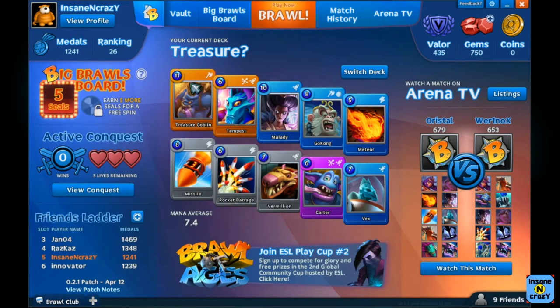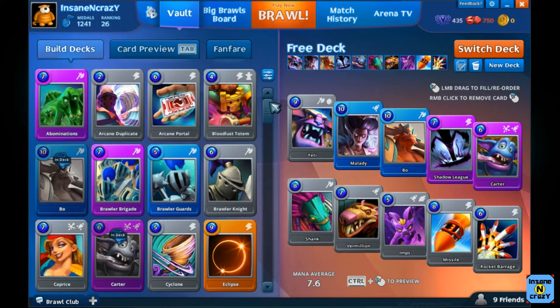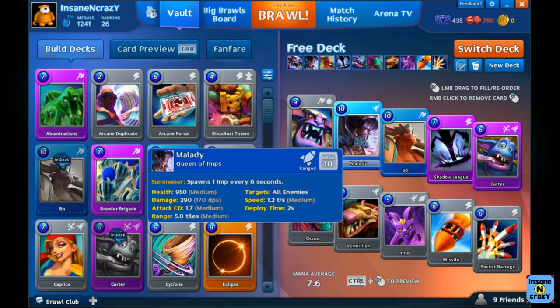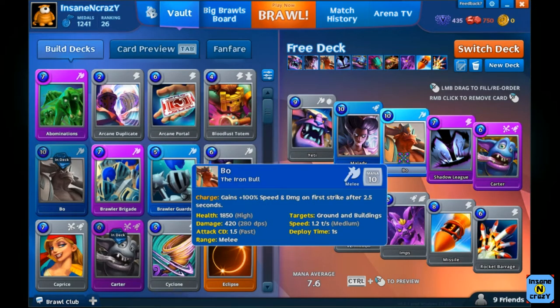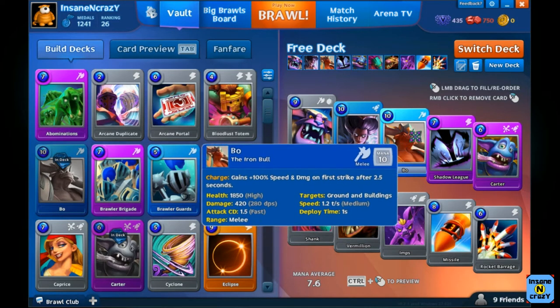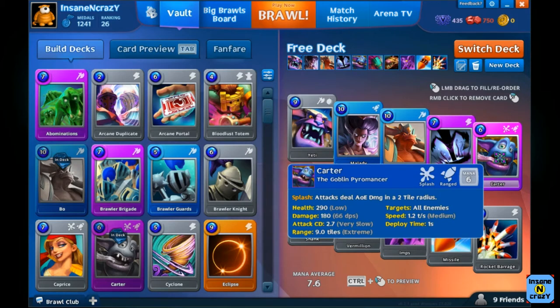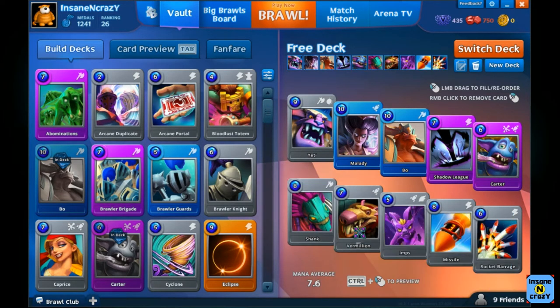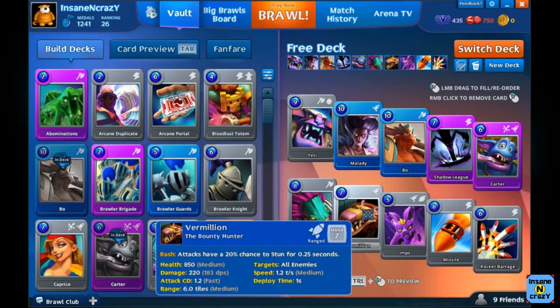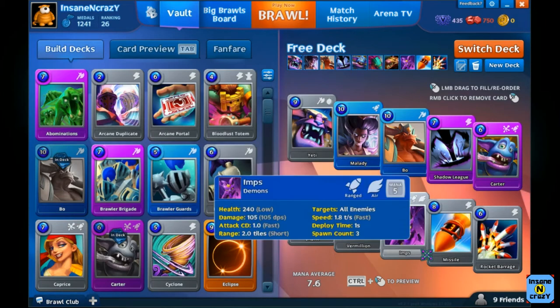So that's the one with the Treasure Goblin. Five pretty balanced decks here, so we'll go over them all one more time. There's the free deck you can make just by the cards you unlock regularly. The Yeti's the tank. Maladie's the unit you put down in the back spawning the imps. Bo is kind of tanky but the best part is he gains speed and damage after 2.5 seconds. Shadow League is similar to Vex but it spawns units in the back. Carter's the ranged unit. Shank is another tank-like unit. Vermillion was the units put down in groups of 3, but this is a single one. The imps are the units spawning out of the Maladie. And then Missiles and Rocket Barrage.